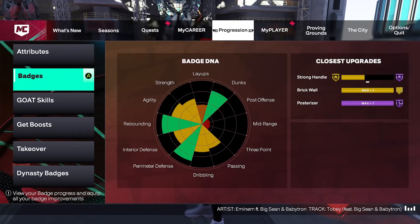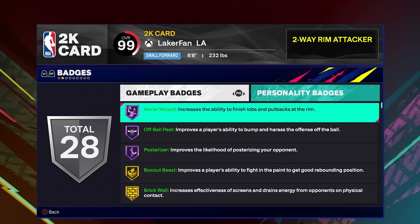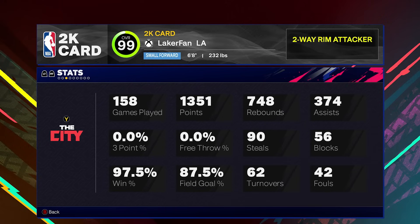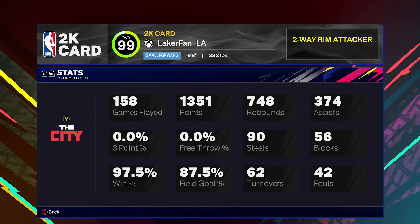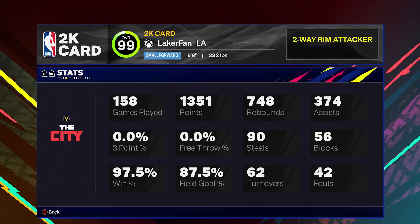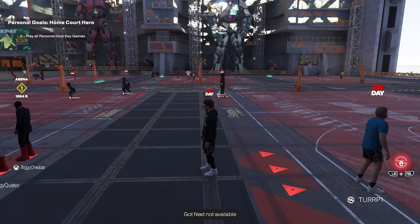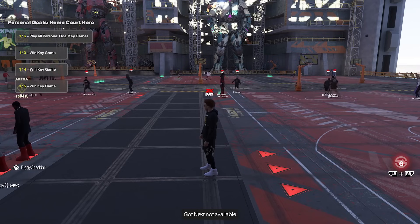I pretty much have every badge on this maxed out besides strong handle. The park record is through the roof with this build — 87.5 field goal percent, 97.5 win percent. It's almost an average of 10 points per game, well over five rebounds per game, and about two assists per game as well — steals and blocks included. It's a very good stat line all while being on a build that can't shoot the ball. You may think a lot of this is just teammates setting me up, and some of it is, but we're also able to do a lot of the slasher stuff on our own.